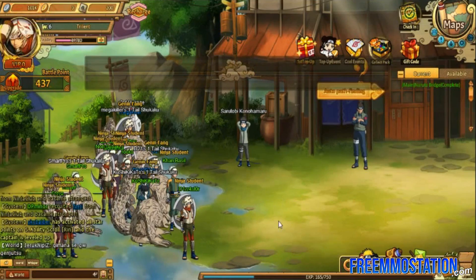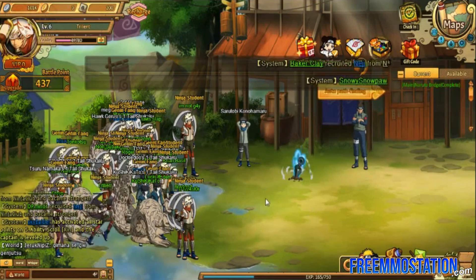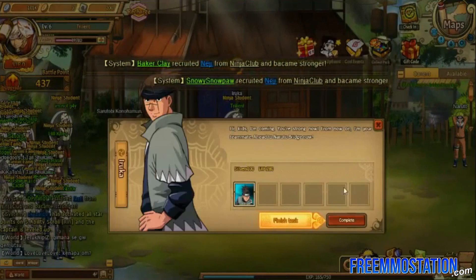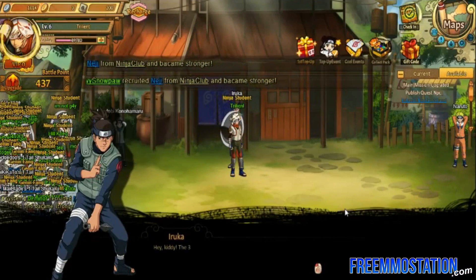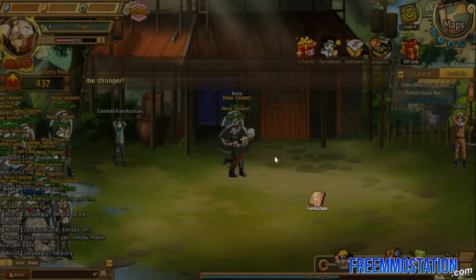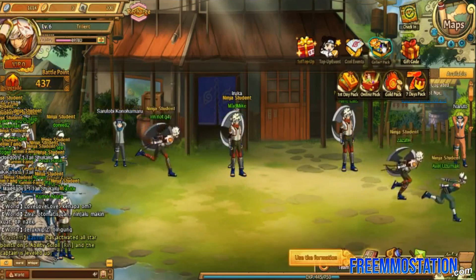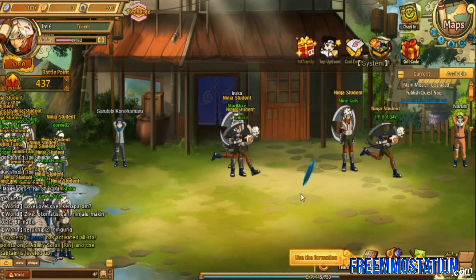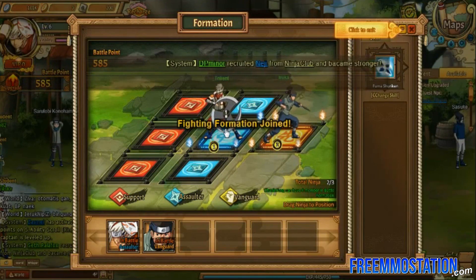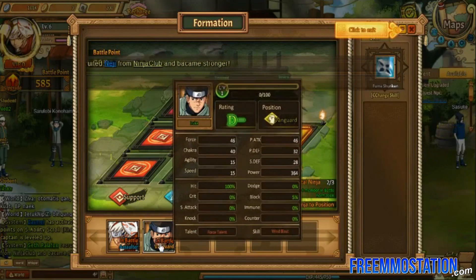Instead you just kind of watch it happen and that's about it. Let's do auto-pathing and turn this in. I really don't know how much else there is to show of this game — this is really early beta access, and I'm sure there'll be more updates eventually. I'm really hoping they implement some kind of battle system where you can actually control your battles. It looks like they've got something going on here.